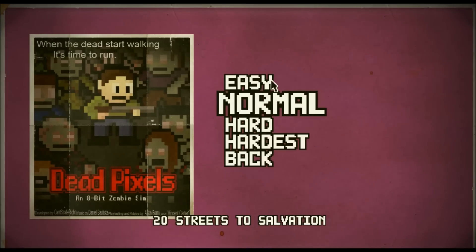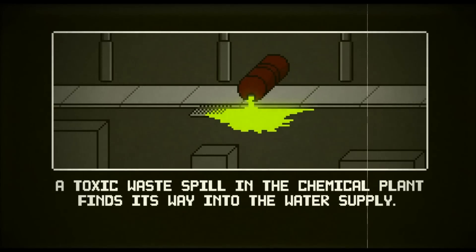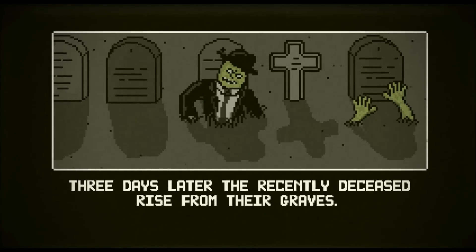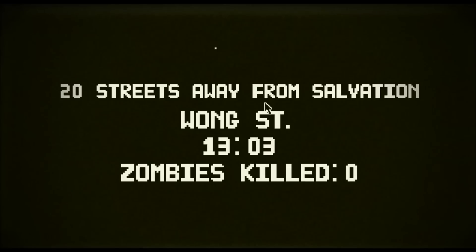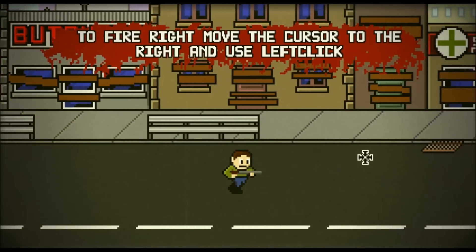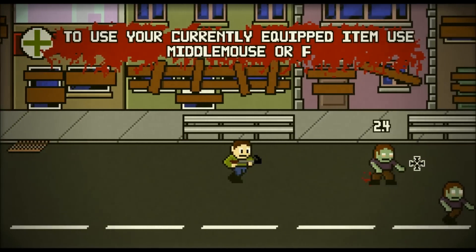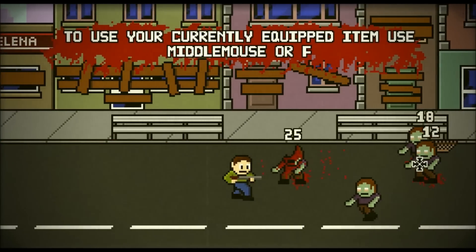The story behind the game mode Dead Pixels is that in New York City, there was a toxic waste spill causing the dead to awaken. You must play as a survivor, making your way across the city as you encounter many hordes of zombies. Like many zombie games, there are different types of zombies, from your classic zombie to zombies that spit toxic waste.